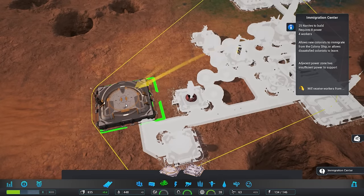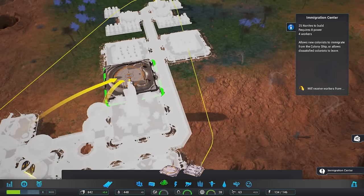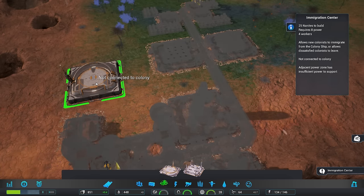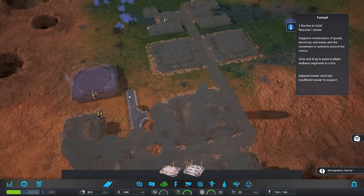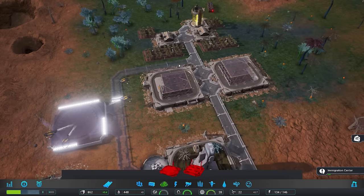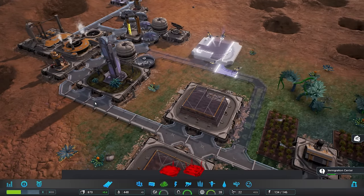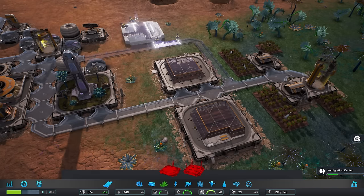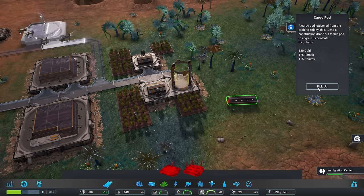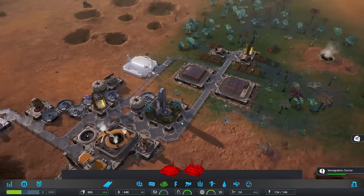I'm really disliking the way that everything down here is so higgledy-piggledy, but there's not an awful lot I can do about it right now. I would kind of like to have the Immigration Center on its own branch of road. I would very much like to hook that up there. That would be wonderful - now we've got some redundancy. If these things get smashed by a lightning strike or something, then power and everything else can still move around the other side. Let's go ahead and collect this: 120 gold, 175 potash, and 150 nanites. That would be rather awesome, actually.